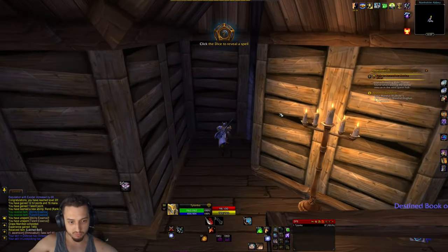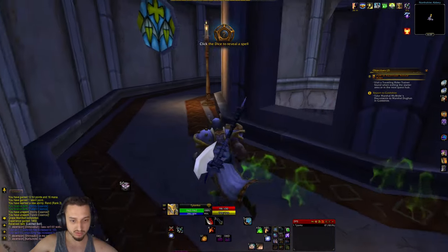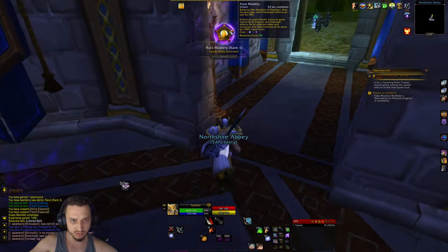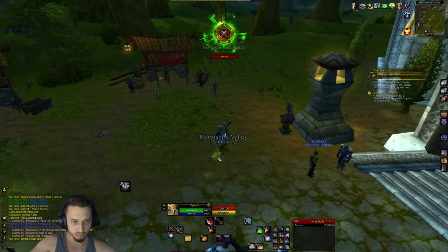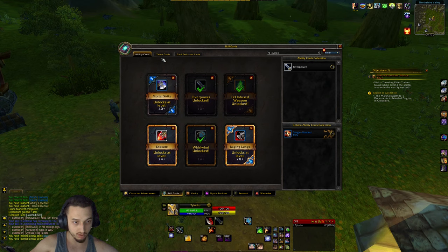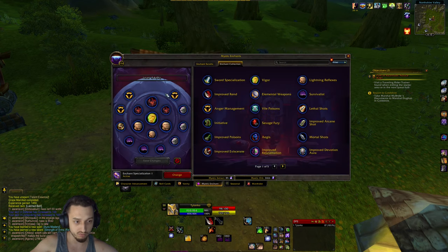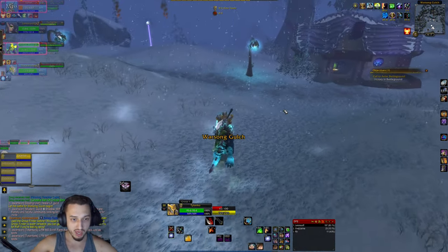Alright, so far we are ripping. For some reason my fell imbued weapon wasn't proccing right away, but then it started going and it was doing probably 80% of my damage. We just hit level 20 to see what ability we get. We got taste for blood, whirlwind, and a couple of these talents. I went with the two-hander specialization because I'm going to stick with the mystic enchant for the rage. We also got 'In for the Kill' and four out of five for enrage, so hopefully we get the fifth one.